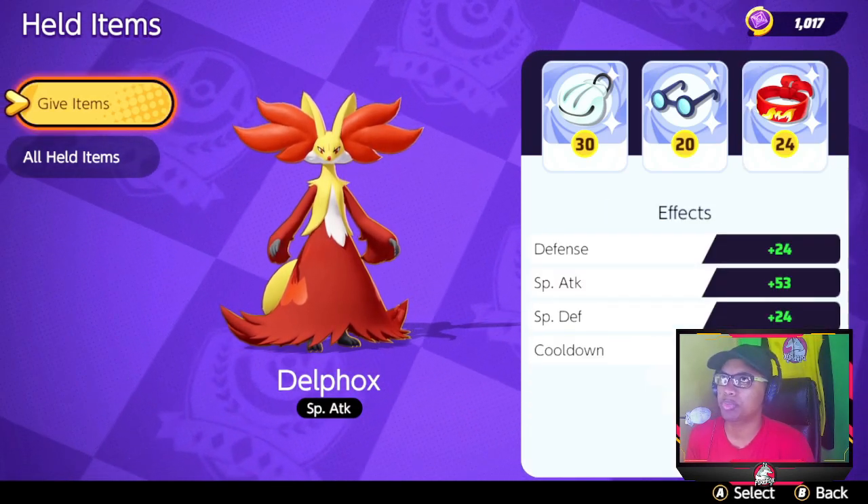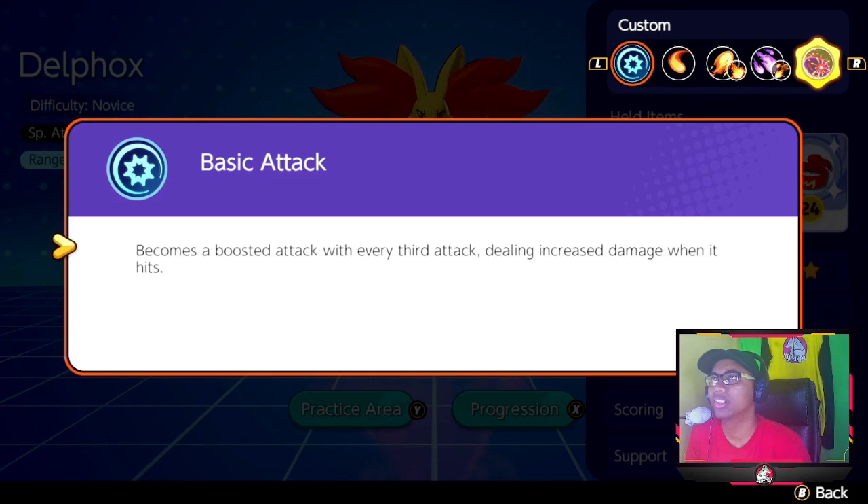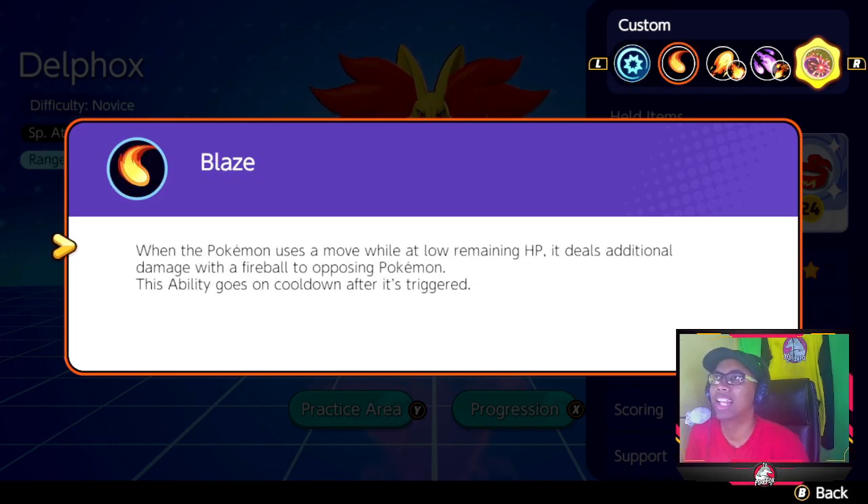Basic attacks are natural as you know. Next we have Blaze — this is why I'm testing out Focus Band specifically. Beyond the fact that it can heal you when you get to low HP, Blaze triggers when the Pokemon uses a move while at low remaining HP, dealing additional damage with a fireball. This ability goes on cooldown after it's triggered. So potentially when your health is lowered you release Blaze, and then the Focus Band kicks in and you regain your health — essentially resetting Blaze. Without dying you might survive a fight, and when your health goes low again Blaze will kick back in, potentially getting more uses out of it.